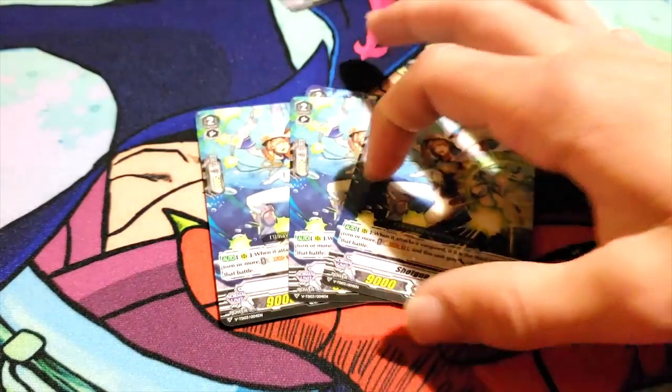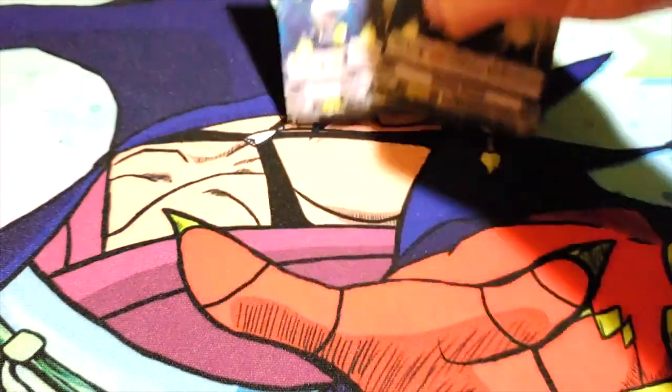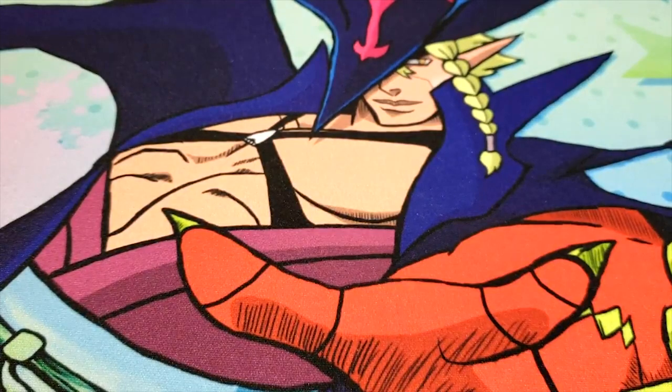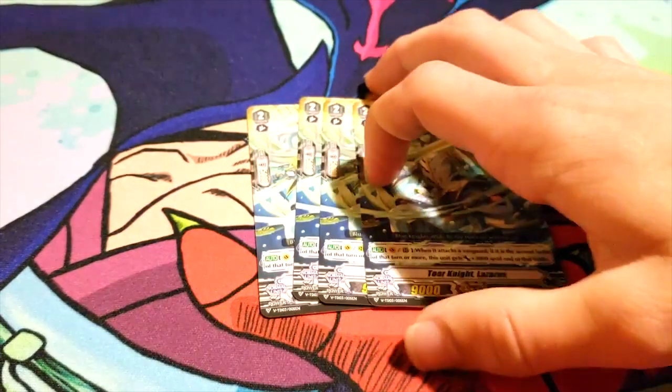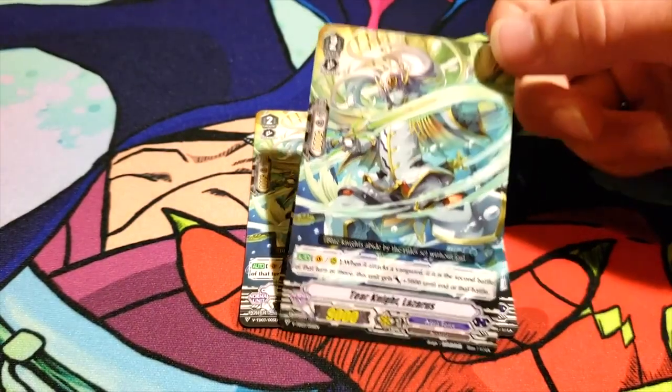Three, Shotgun Assault. You don't run this card. When it attacks a Vanguard, if it's the third battle of that turn or more, you soul-blast 1 and it gains 8k. You don't run this because Basil is a card, and Basil is better.